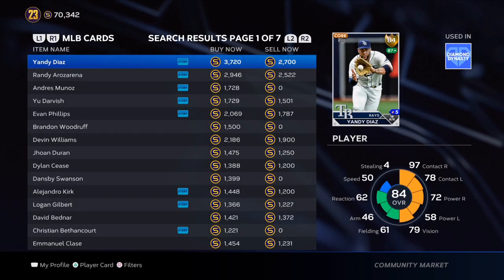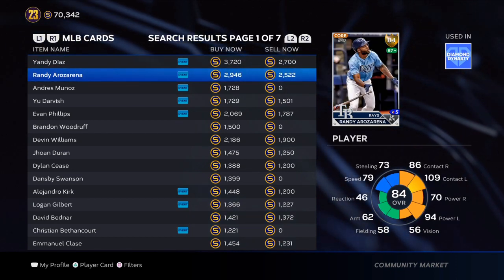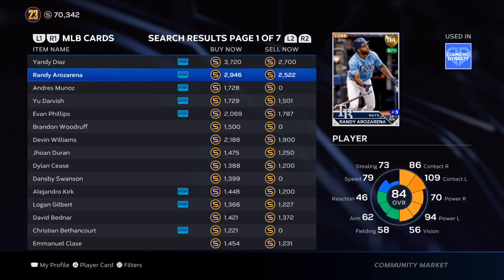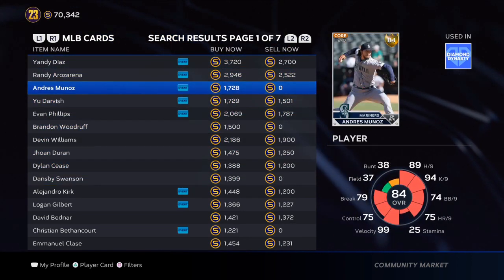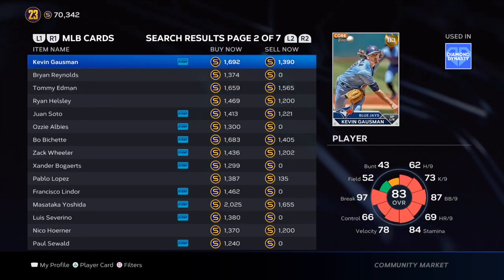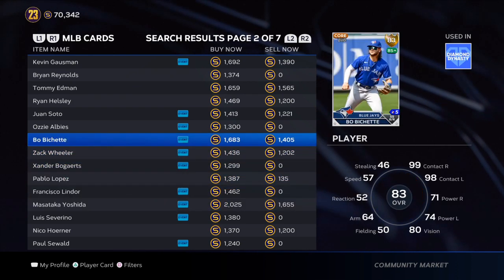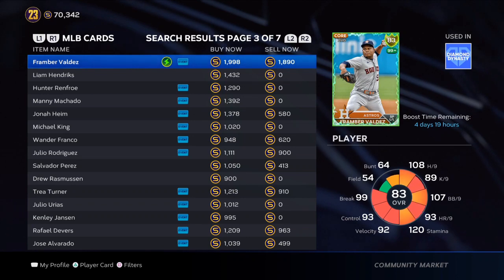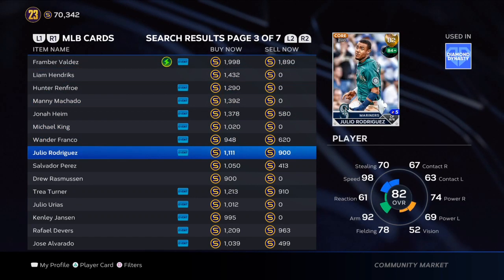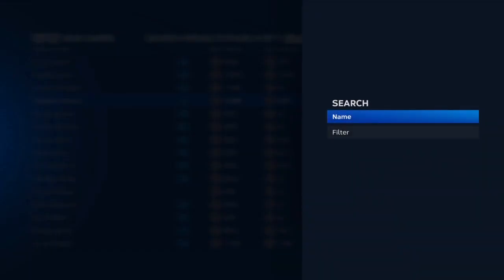The number one way to make stubs in MLB The Show 23 is roster investments. The gold exchange is also a very profitable way, and using my sponsor down in the link below will guarantee you unlimited stubs. We're going to go through some cards you can potentially pull from the gold exchange pack, and then go over cards you must invest in right now before they hit a certain threshold.